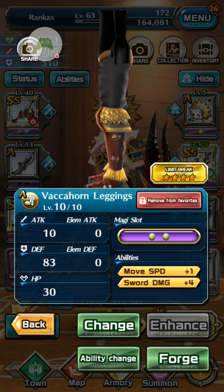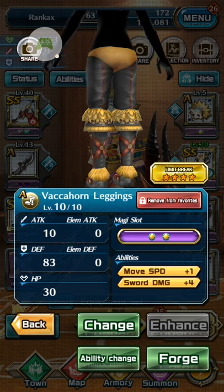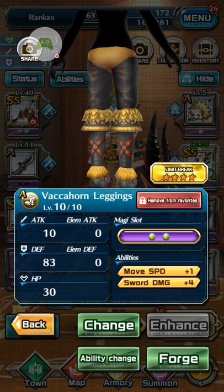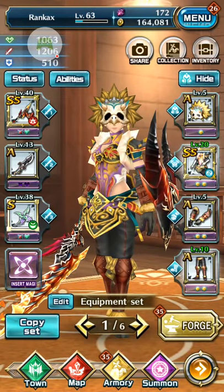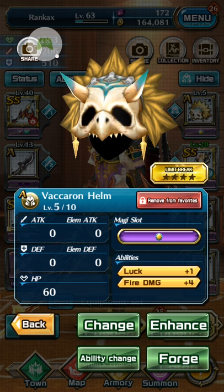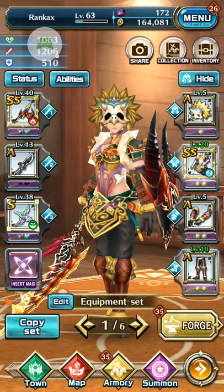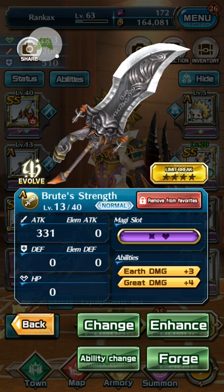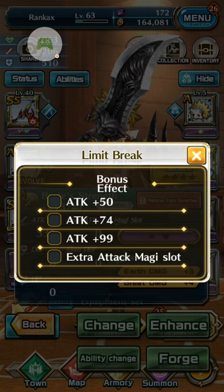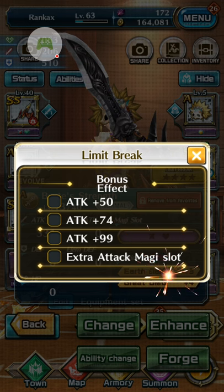This is the easier part for getting reliable equipment quickly that can carry you through the game. If you have a good A weapon, you can try to limit break it too because it will also give you an extra Magi slot. But always read the description at the bottom carefully — it says what type of Magi slot you'll get, whether it's an attack Magi slot or something else.